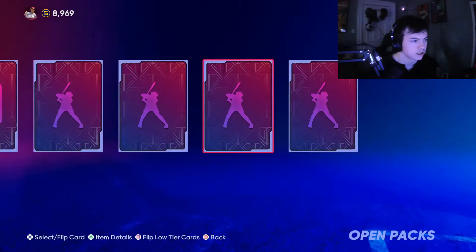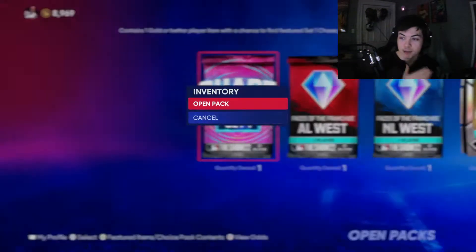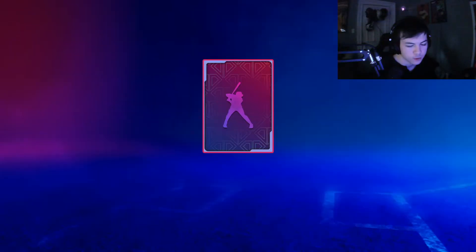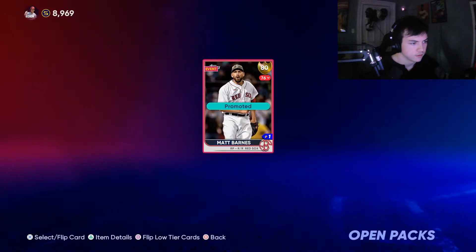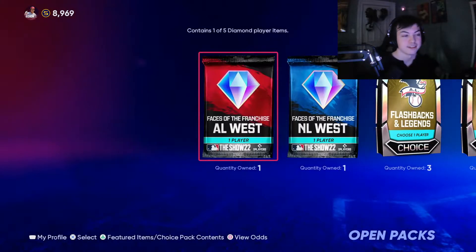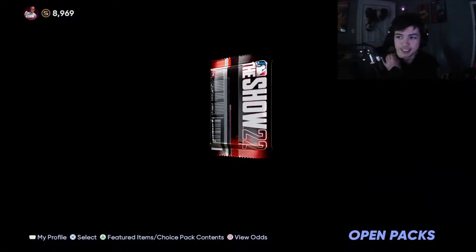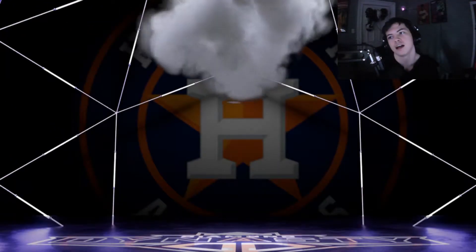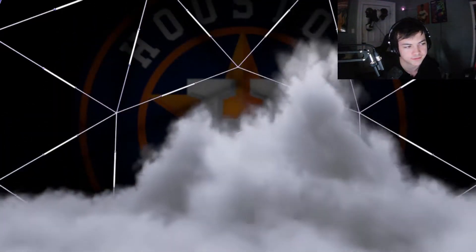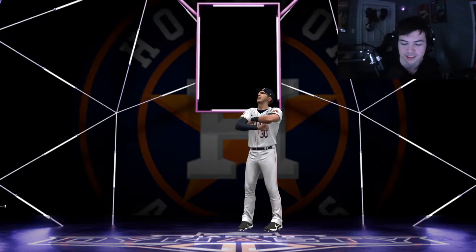Last pack — we get nothing. Chase Pack: we cannot get a diamond, we get Matt Barnes — we'll add him to the bullpen. Now it's up to the Face of the Franchise packs. I'd like Mike Trout here. I'm getting the same guy I got on my main account — Kyle Tucker. I don't mind him, it's just the same dude.